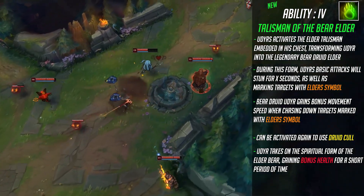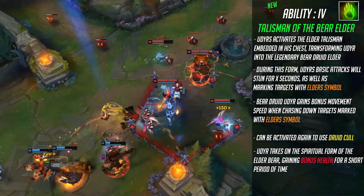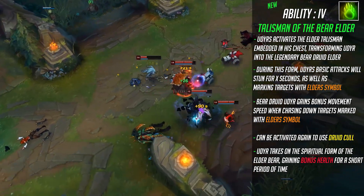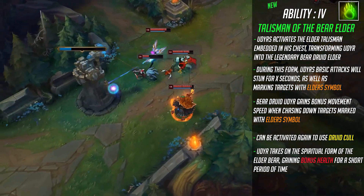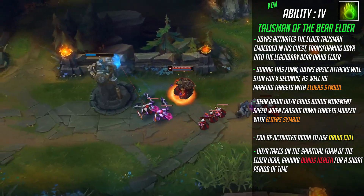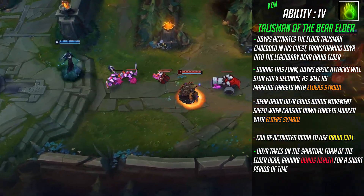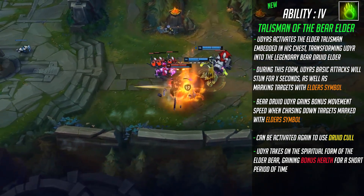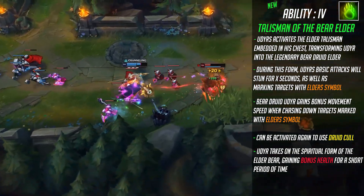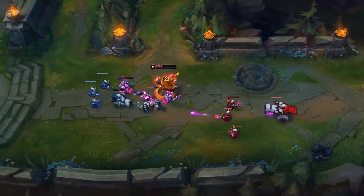Udyr's new ultimate is called Talisman of the Bear Elder. Udyr activates the elder talisman embedded in his chest, transforming into the legendary Bear Druid Elder. During this form, Udyr's basic attacks will stun targets, very similar to his old Bear Stance, and mark targets with the elder symbol. Udyr gains bonus movement speed when chasing down marked targets. This ability can also be reactivated to activate Druid Call — in this form Udyr takes on the spiritual form of the elder bear, gaining bonus health for a short period. The bonus health scales with how many enemies are around him at activation, making him much tankier in a Gargoyle Stoneplate style, allowing him to still deal significant damage while being very hard to kill.